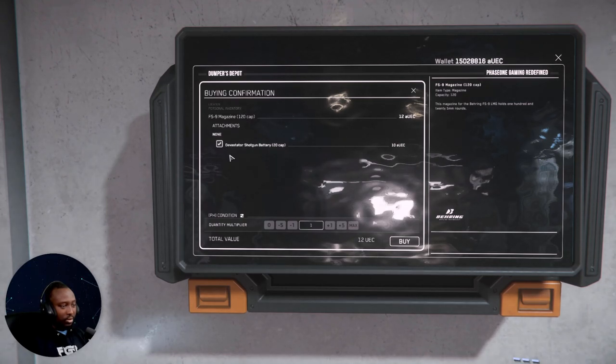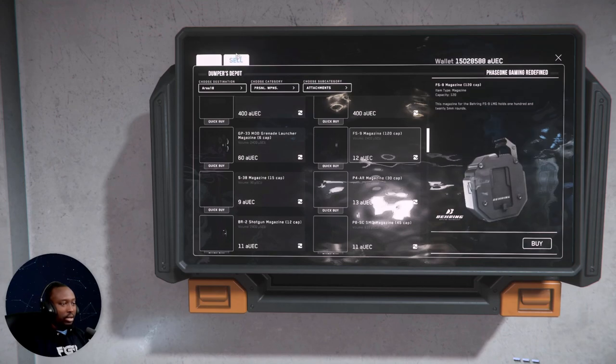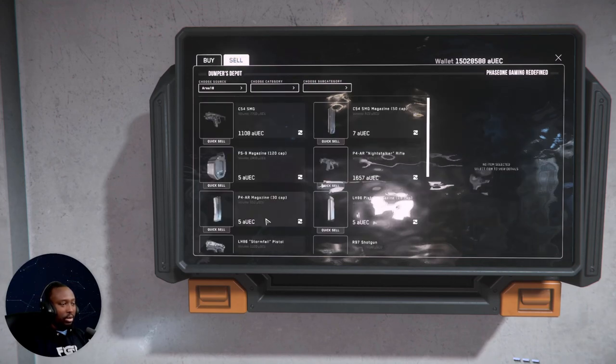I'm not sure why that is there, but for the FS9 you can increase quantity by one or increase it by five at a time. It gets you out of this screen quickly, which I really like — I think it's awesome. Then you just hit buy, boom, it's done. Very simple, you're gonna be happy with that.